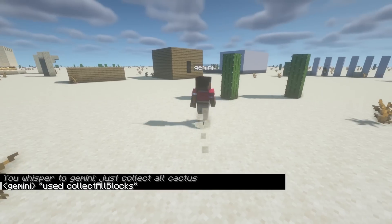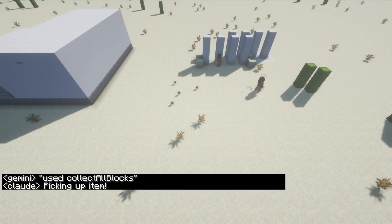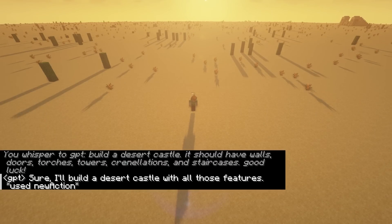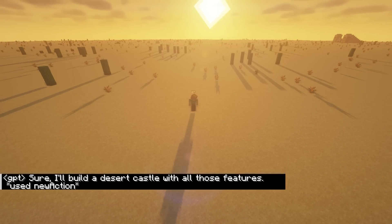For now, Gemini is on cactus collecting duty. Let's be more ambitious. I want a desert castle with walls, doors, torches, towers, crenellations, and staircases. I'm giving each model a few tries here. This is a big one.